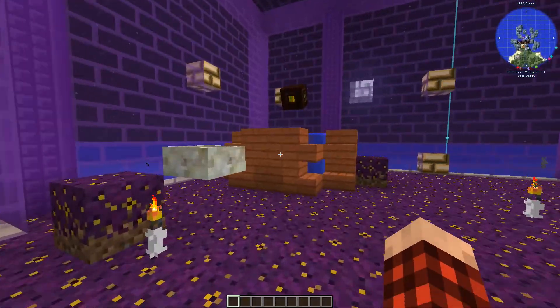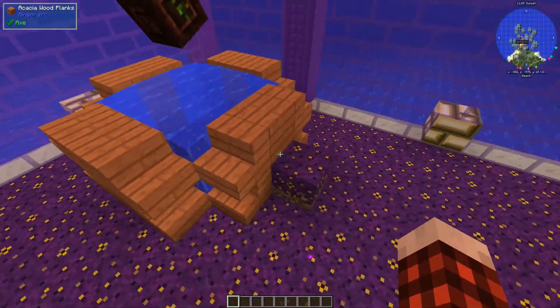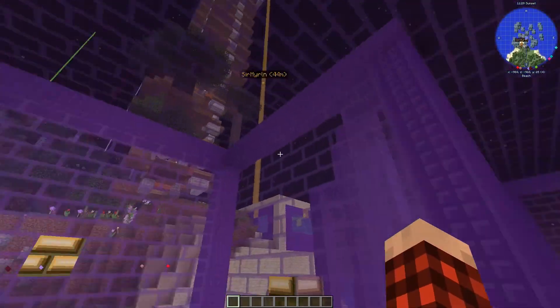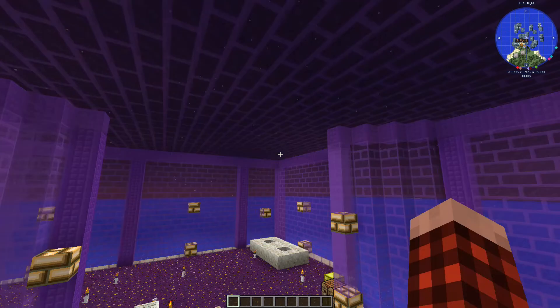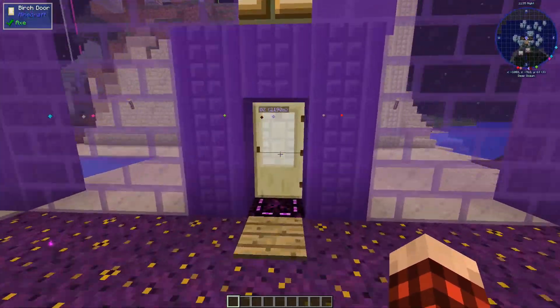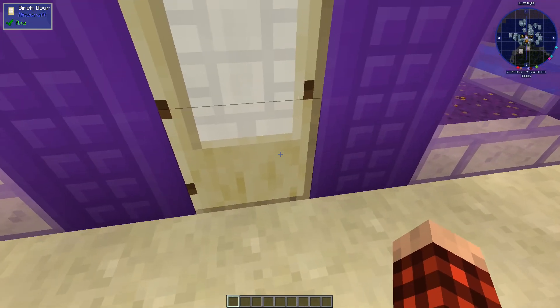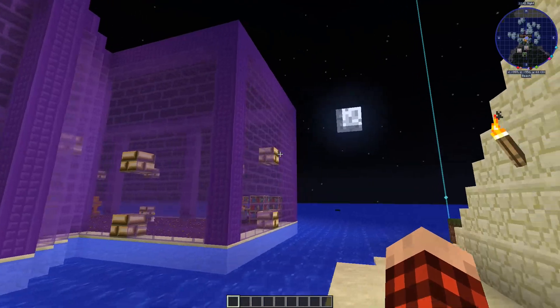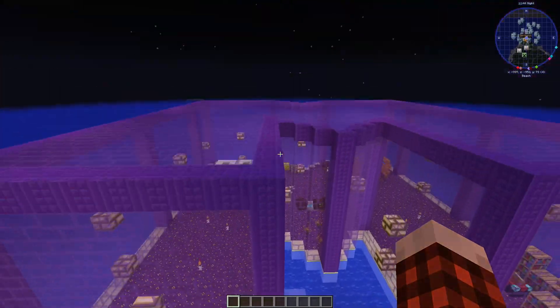There's his runic altar. This was his setup for mana using hydrangeas. Enchanting station over there. I love this purple stained glass that he's converted into bricks using the chisel mod - it looks great. He's got his purple wool. It looks so good. I love it. I love the big M.